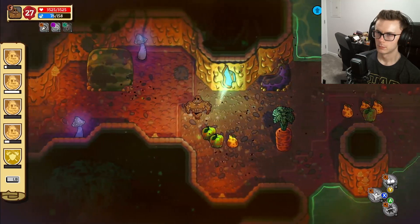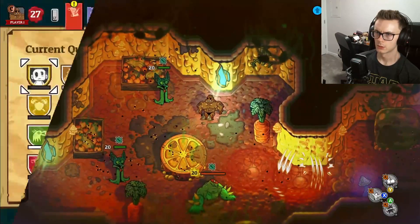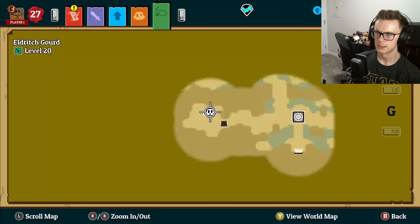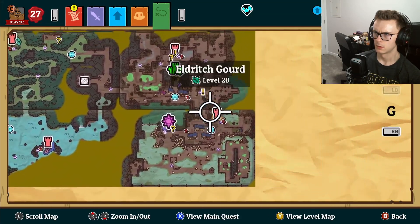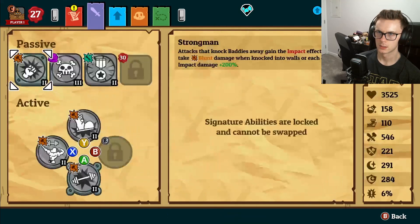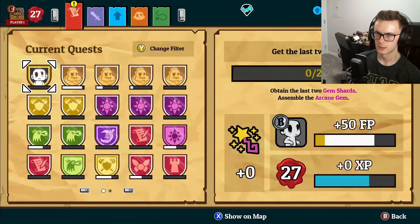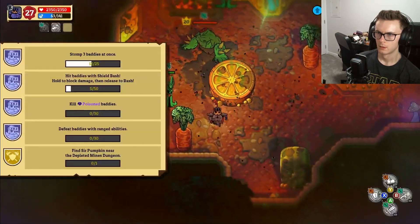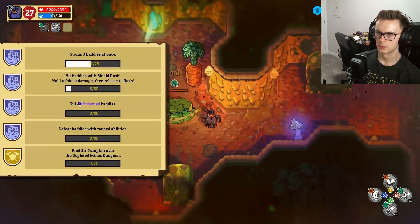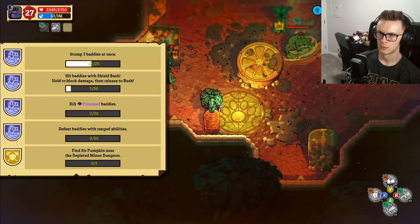What is this - do I need sharp damage? Let me check the world map. So maybe we should work on the guard form. Our knight - or guard rather - let's use that. Challenges include: stomp three baddies at once, kill poison baddies, hit baddies with shield bash.